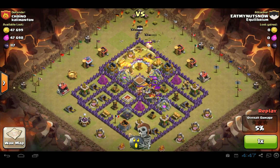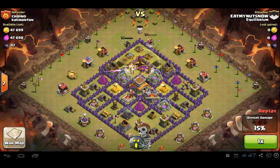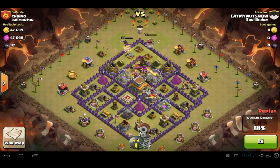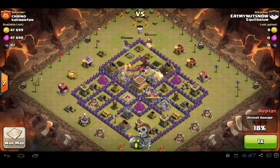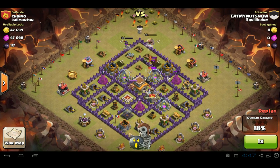So here he sends in a few hogs, puts on a heal spell, and not only do those hogs take out the air defense, but they also take out a couple of these other defenses — two cannons, an air defense, and two Teslas. They both go down, and these hogs go off to attack this wizard tower and then get taken out.